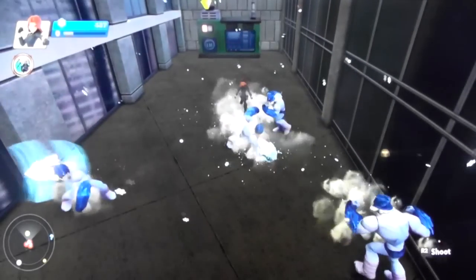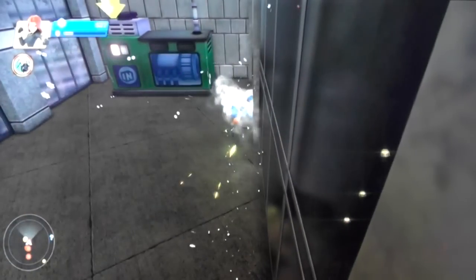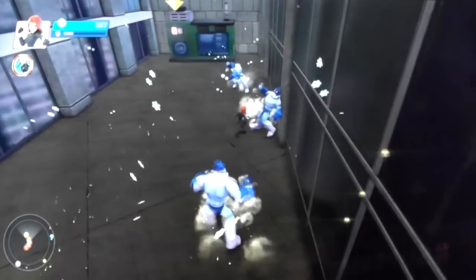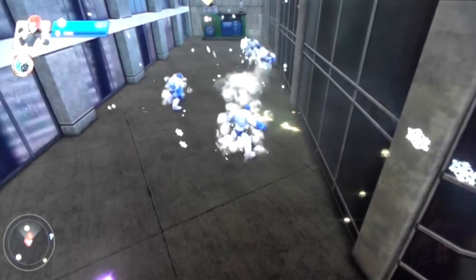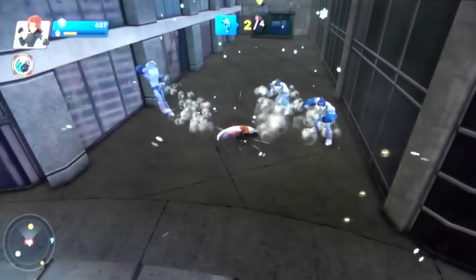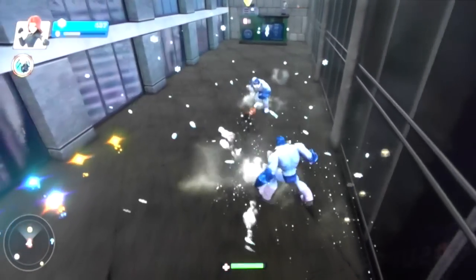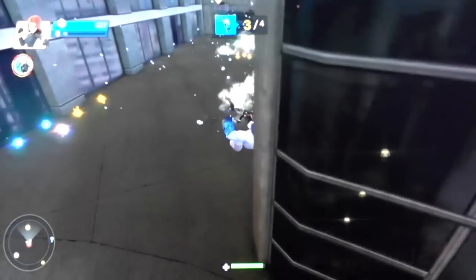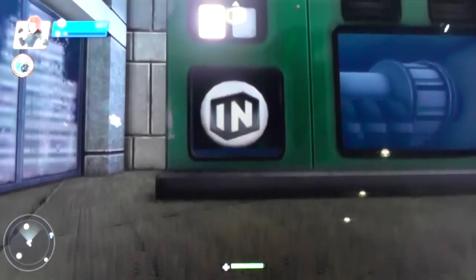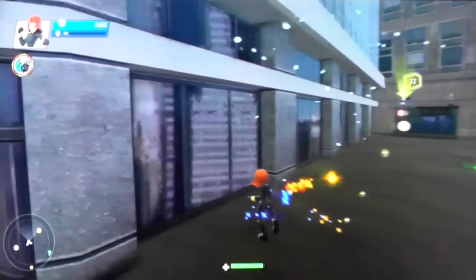So these are frost giants we're fighting. You can see Black Widow is very fast in how she executes her abilities — she's able to cross distances fairly well. That's pretty quick compared to Captain America — she made quick work of them.